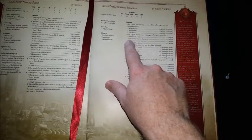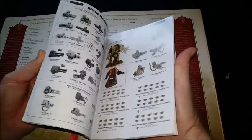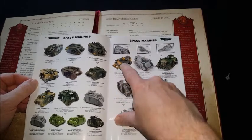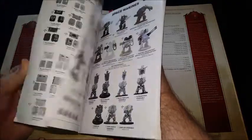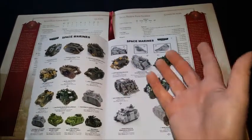With this kit you get autocannon and lascannon turrets. But looking in the book, it says 'predator cannon' - so I'm assuming that's the autocannon. Then it says any legion predator may exchange its predator cannon for a flamestorm cannon, executioner plasma destroyer, heavy conversion beamer, or magnum melter cannon. There is no option for the twin-linked lascannon option at all. So if you buy the Demus pattern predator, you've only got one turret option because you can't use the lascannon legally, at least in 30k.